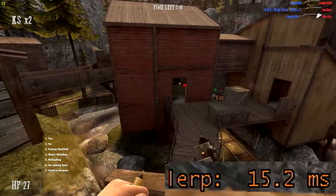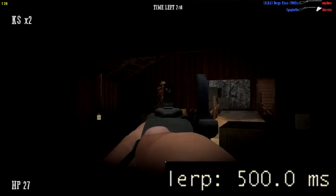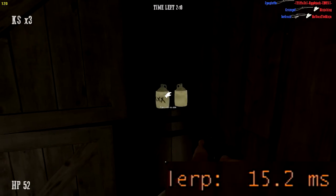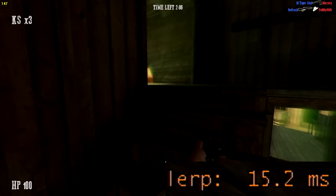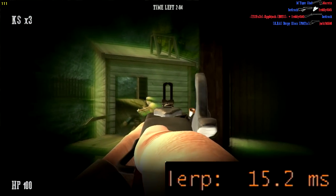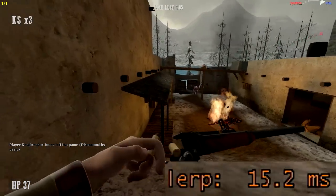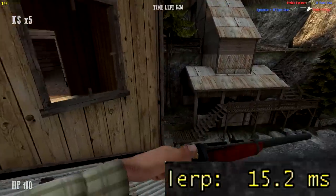Like I said before, this exploit isn't as useful in Fistful of Frags as it is in a game like Team Fortress 2, and in Team Fortress this exploit was fixed a few years ago. The fix was simple — they changed it so you cannot change your interp while you are alive, so you have to either be dead, in Spectator, or in the main menu to be able to change your interp.